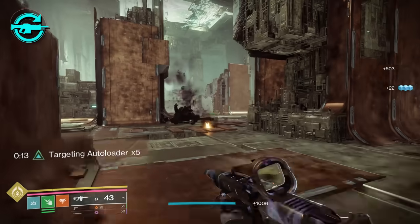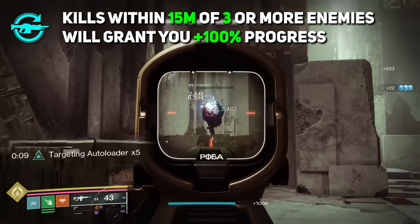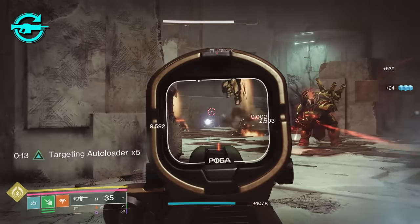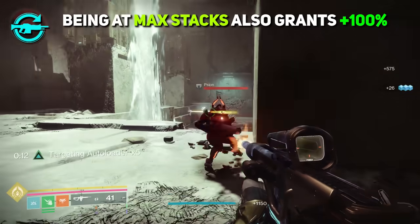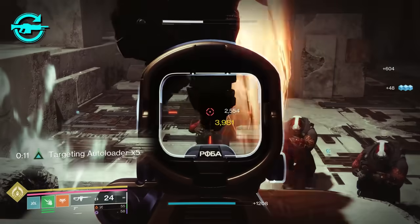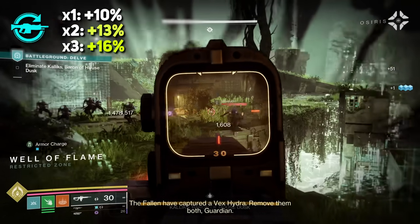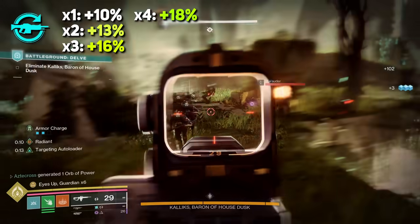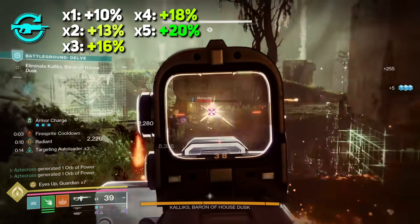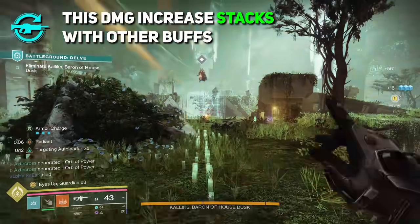If you are within 15 meters of three or more enemies, kills grant 100% progress — a one-to-one ratio. On top of that, max stacks also grant 100% progress, refreshing the timer to 15 seconds. For the damage increases: one stack is 10%, two stacks is 13%, three stacks is 16%, four stacks is 18%, and five stacks is 20%. This damage increase can actually stack with other buffs, even things like Radiant.